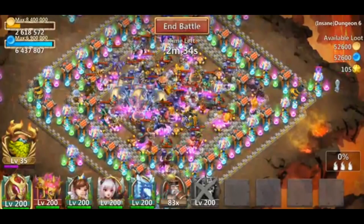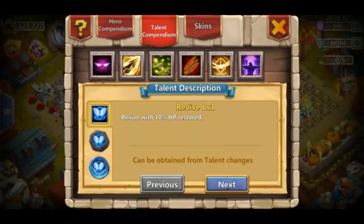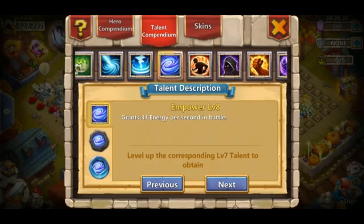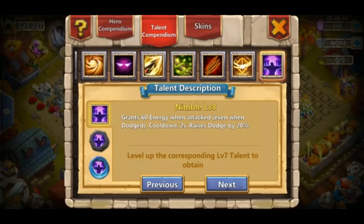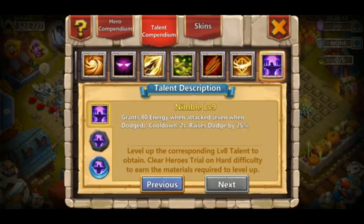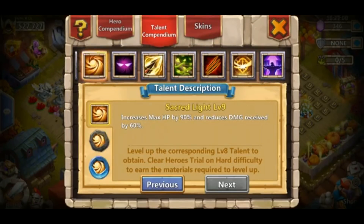For Nimble, my best comparison is Empower. Let's bring this up in the Talent Compendium. At level 8, it grants 60% energy when attacked - and that's every 2 seconds. Empower grants 33 energy per second in battle. So that's pretty close to Empower, or with the added benefit of the dodge. It's kind of close to Empower - then you've got 80% energy and 45 energy, and it also increases HP. So it really depends if you want the extra HP. I think Empower still beats it out as the better energy-gaining talent. Level 8 Nimble - I'm not really sure about it as a main talent. I think it would be better as an Insignia.